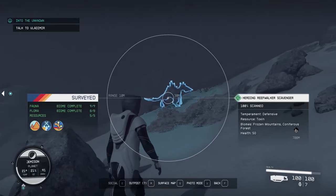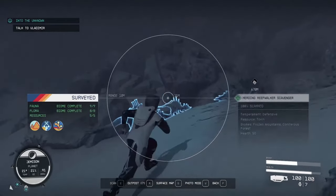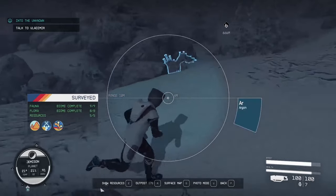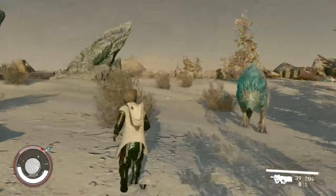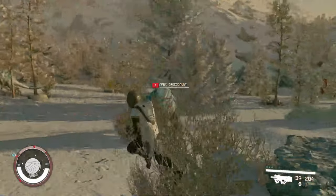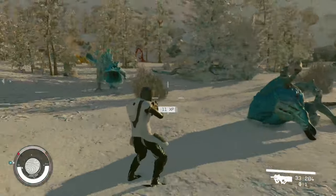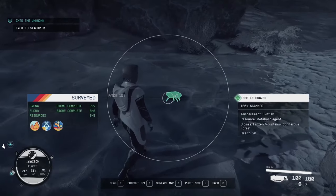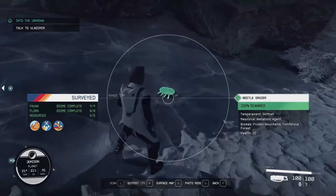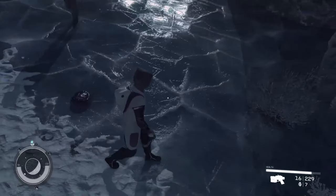Next up is the Herding Reefwalker Scavenger. These guys are found in the frozen mountains and the coniferous forest. They travel in packs and are defensive creatures. As long as you don't give the first blow, they won't attack you. Number 8 is the Apex Crocodont. The Crocodont is territorial and will attack you if you get close enough. They are typically found in the forest mountains and the coniferous forest. Last but not least, the Beetlegrazer. The Beetlegrazer is found roaming the frozen mountains and the coniferous forest. Much like the Kara Snail, they are pretty much harmless.